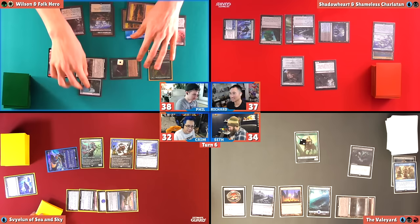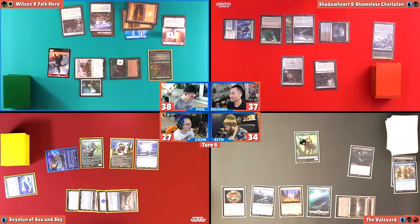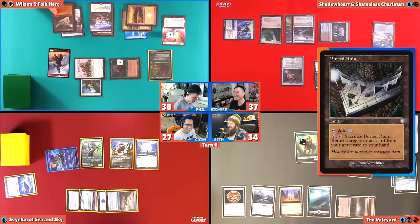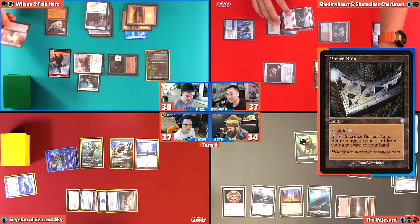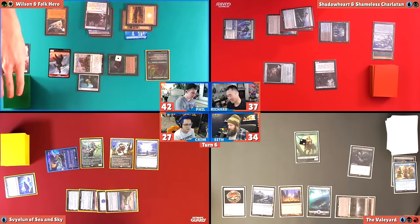I'm going to tap two to equip the Glimmerlands to the Knight of the White Orchid, and then swing with these two at Krim. Yeah, I'll take four. And then I get a trigger and draw a card. I don't know how I've become the archenemy, but I love this. It's a Buried Ruin. Then I'm going to go in and pass the turn. And then this one loses the last counter, goes into the graveyard — I gain four life and draw a card.